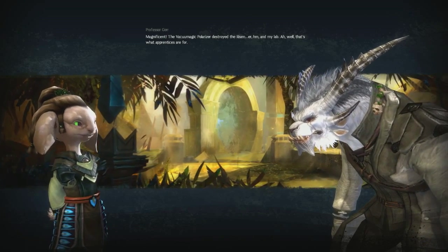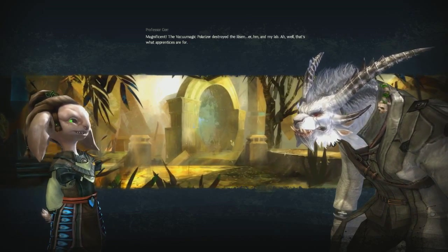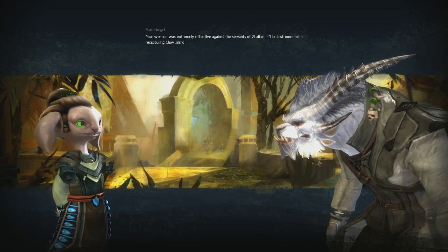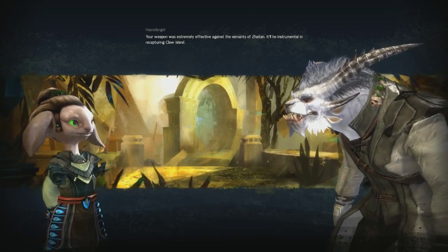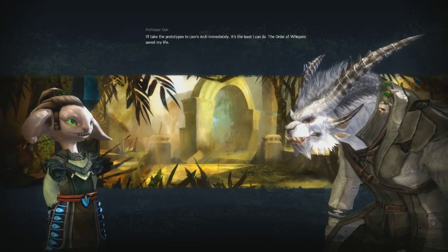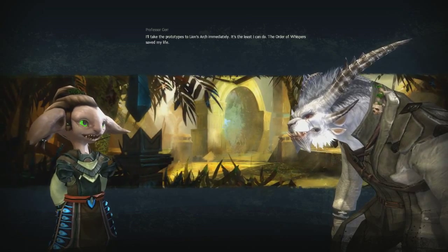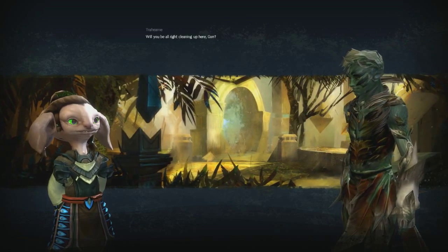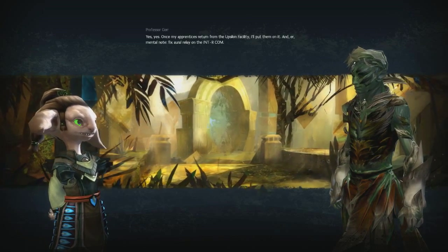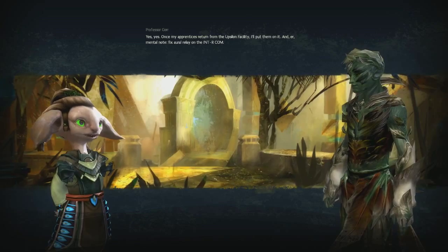Magnificent! The vacuum magic polarizer destroyed the Risen! And my lab. Oh well, that's what apprentices are for. Your weapon was extremely effective against the servants of Zaytan. It'll be instrumental in recapturing Claw Island. I'll take the prototypes to Lion's Arch immediately. It's the least I can do — the Order of Whispers saved my life. Will you be alright cleaning up here, Gore? Yes. Once my apprentices return from the Upsilon facility, I'll put them on it. And a mental note: fix aural relay on the intercom.